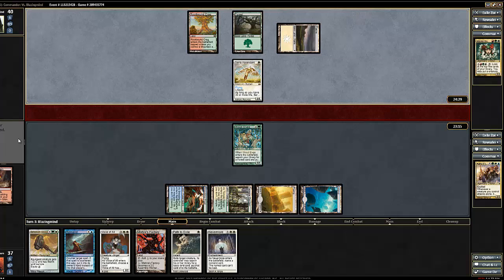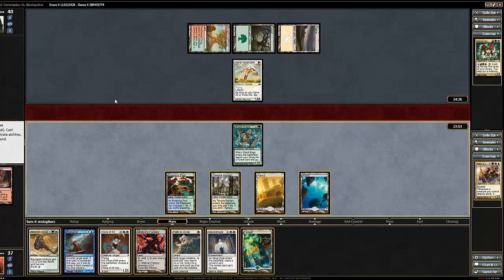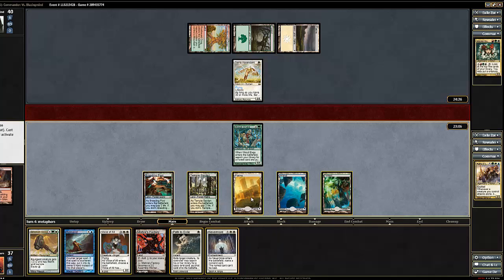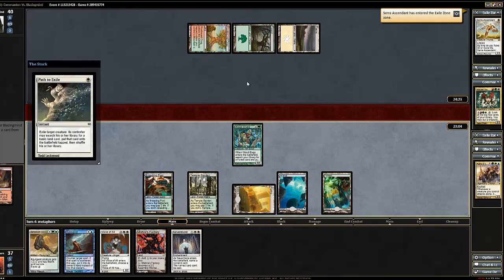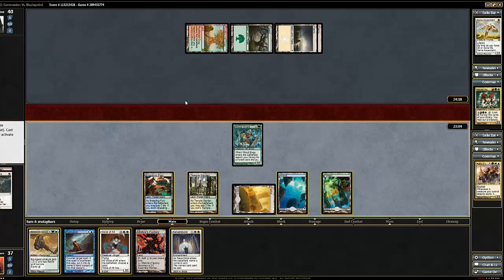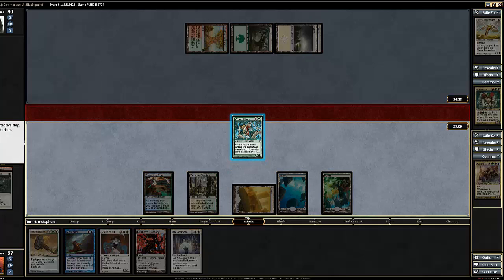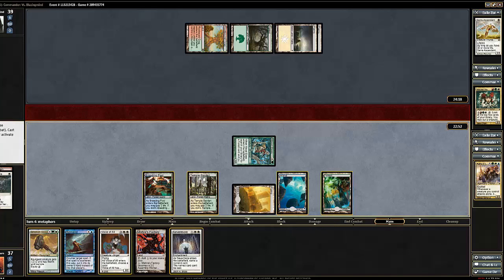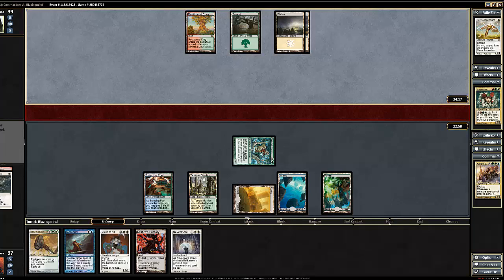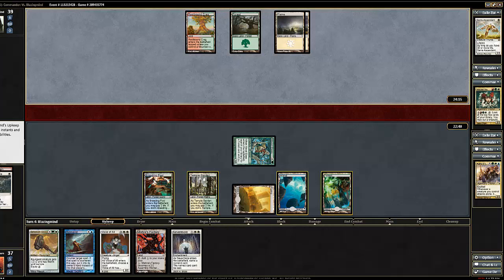Okay, so that's a thing, but it's not something we're worried about right now. We'll play a land — we know we're going to be exiling it — and we'll swing for one here. I think that's our turn because we want to keep mana up to Remand. I'd like to play the Behemoth Sledge, but I want to be able to Remand if I need to.